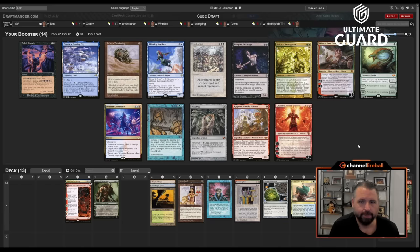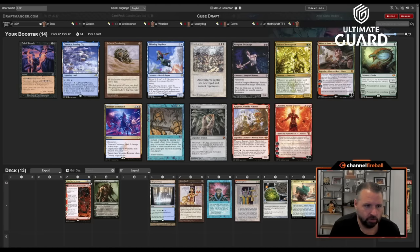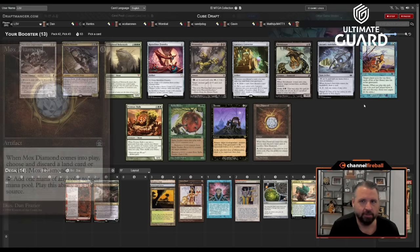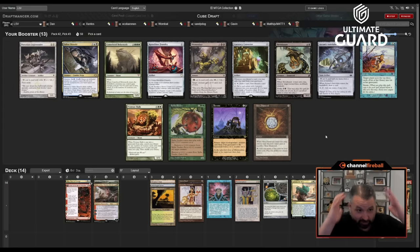There's Minsc and Boo, and Ragavan — I think I'll take Minsc and Boo, and I'm glad I took Fable because now I can follow it up. There's also Dream Halls, Hex Drinker — some good ones. Oh, Mox Diamond! I love Brain Freeze, Retrofitter, and Currency Converter, but I've gotta take Mox Diamond.